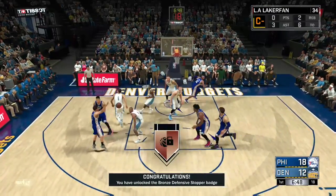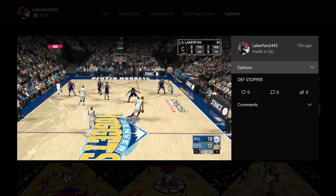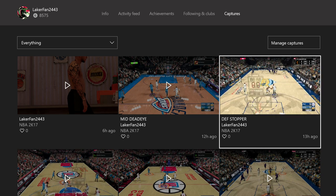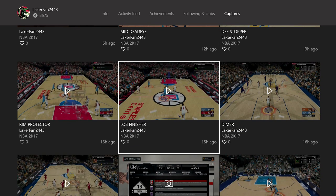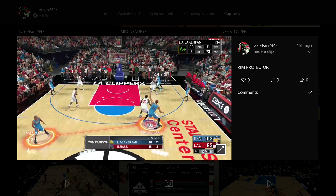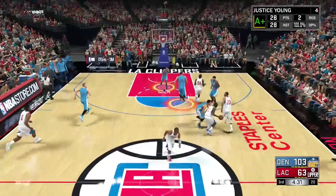That's how you get the Defensive Stopper badge. You need 15 good transition defenses, along with anywhere from 80 to 100 good shot contests. With the good shot contests, you can get these while going for Rim Protector as well, so I recommend going for Rim Protector first when grinding out badges.